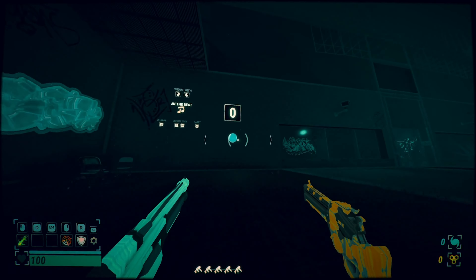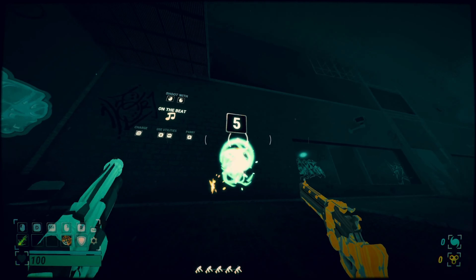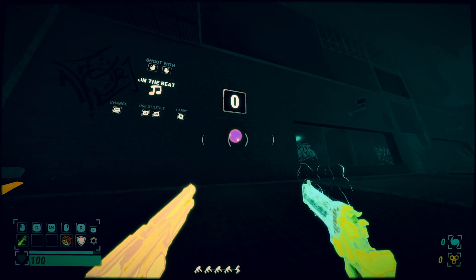Heading over to the other side of the room, you can practice shooting to the beat and using your abilities. Well, that's the hub. Check out our other guides for more.